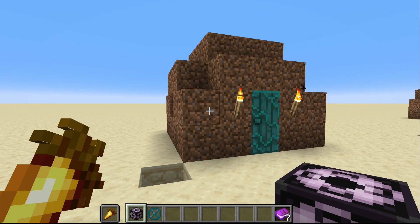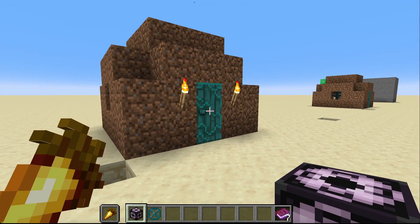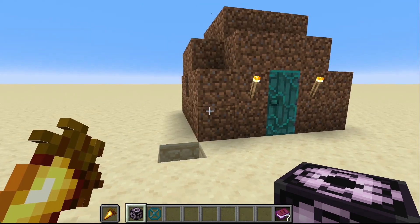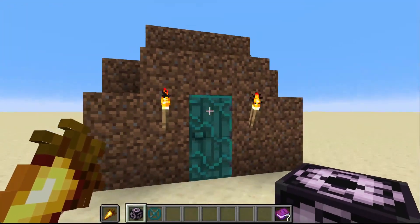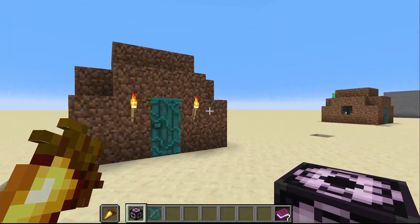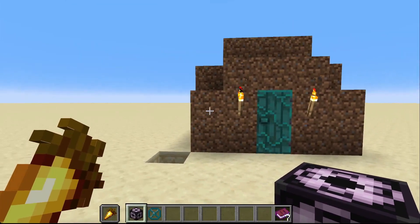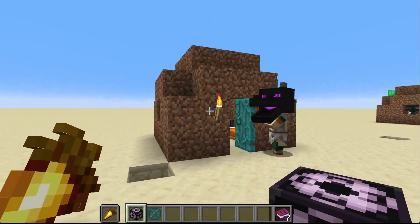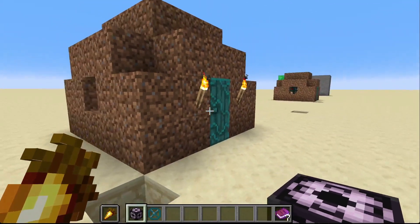Let's say you built this beautiful structure here — this dirt house — and you wanted to... never mind, he can be part of our demonstration. If you built this and you want to move it to another world, let's say you're building a map or something like that, you need to save this structure because you don't have the time to rebuild it because it's so beautiful.